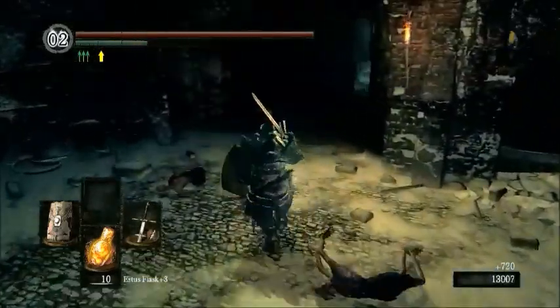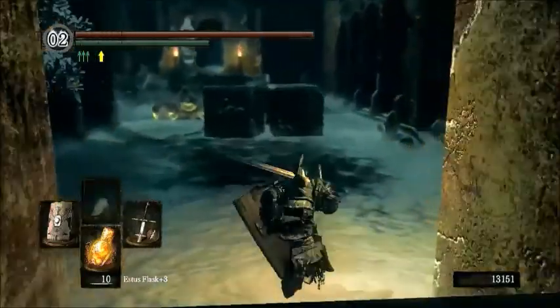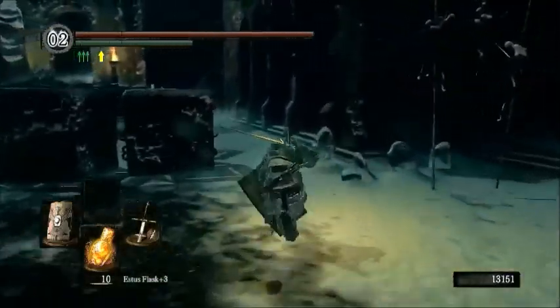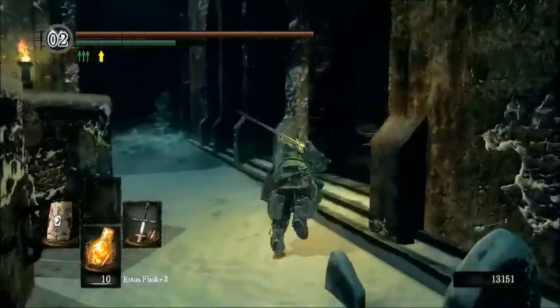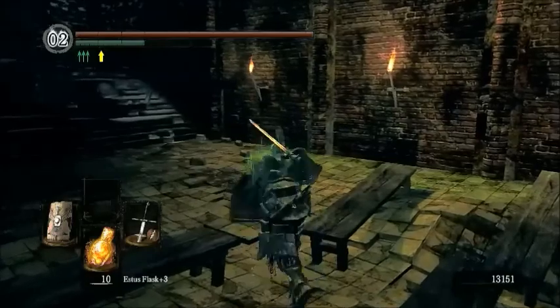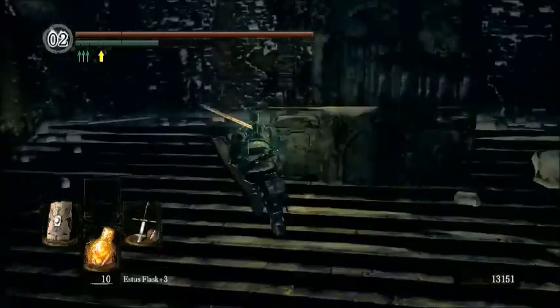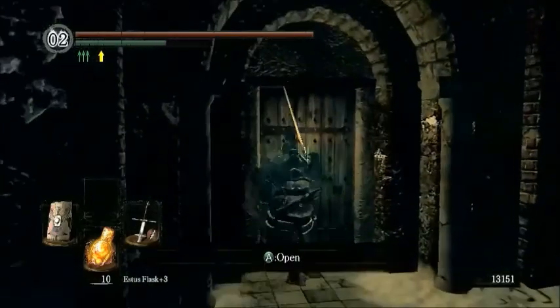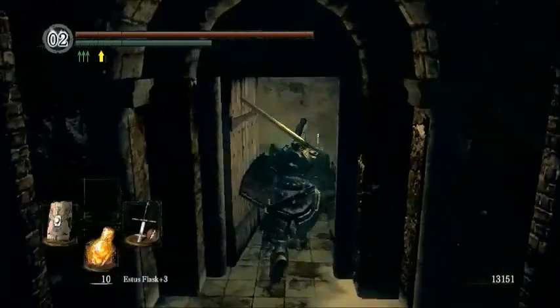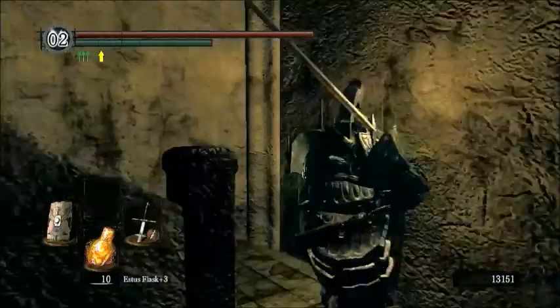Make sure you get rid of these guys - you don't want them following you. And now for this next bit, we are going to head into the annex, which is the area we got the key for a little earlier. So down here and through here. I don't think you can open that with the master key, but I won't actually know in this review - so it's up for you guys to figure out if you want to.